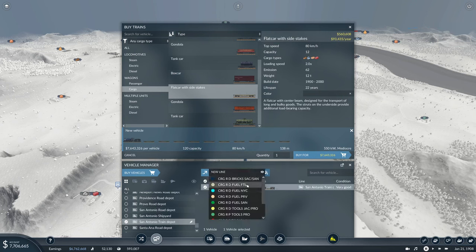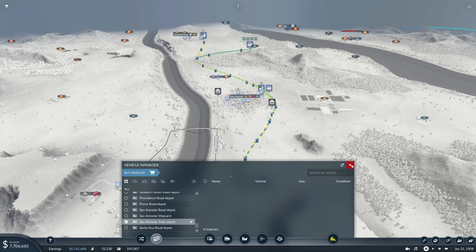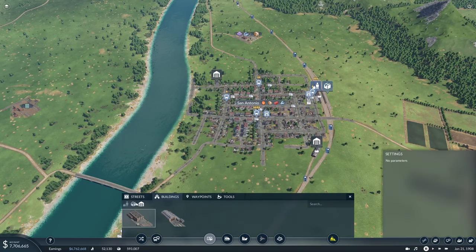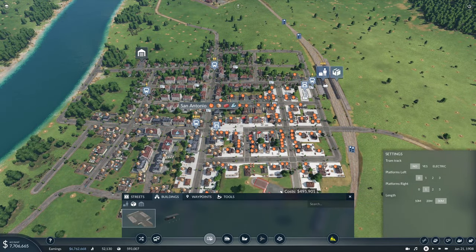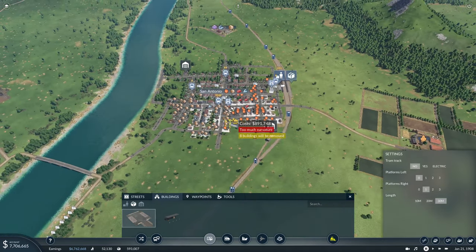That train goes on real delivery — bricks, Sacramento and San Antonio — and we just need one train on that line. That leaves us with a little bit of money. We do need to find out where we want bricks. Basically we want bricks in range of either the train or that drop-off.